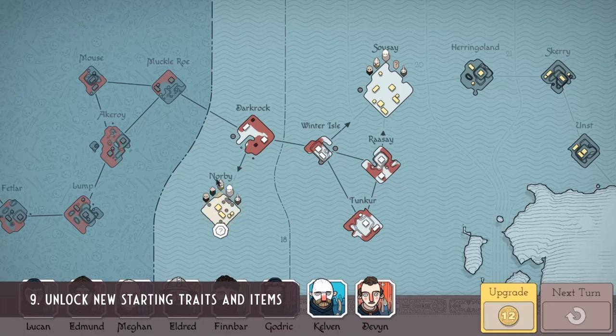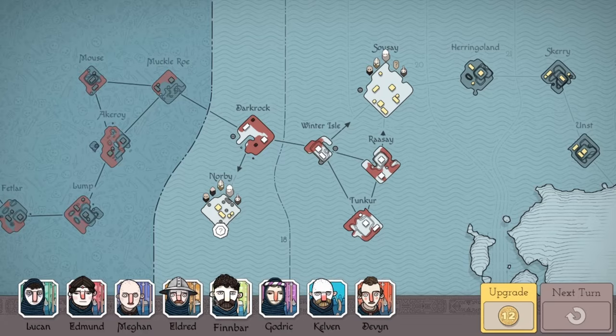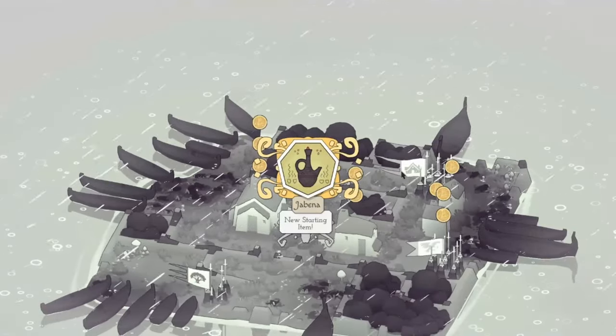Every time you play through the campaign you can unlock new traits and new starting items. New starting items have an extra box around them on the map. Some traits are better than others, which can make a massive difference to campaign success. Good items to start the game with are the jabena, the warhammer, and the bomb.